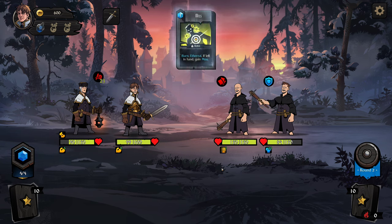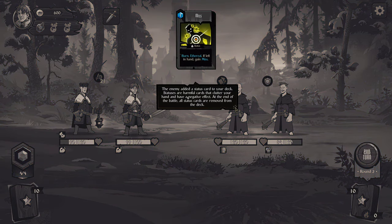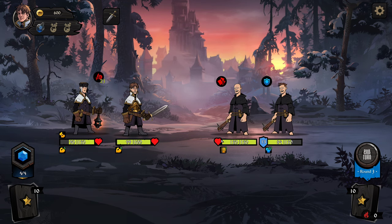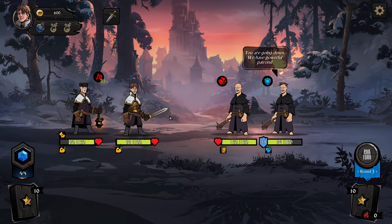Nice. The enemy added a status card to your deck. Statuses are harmful cards that clutter your hand and have a negative effect. At the end of the battle, all status cards are removed from the deck. Man, it goes by so fast.